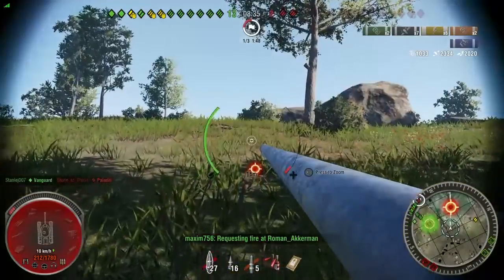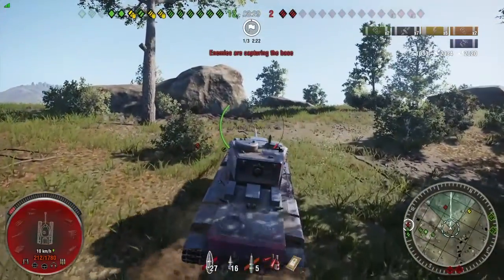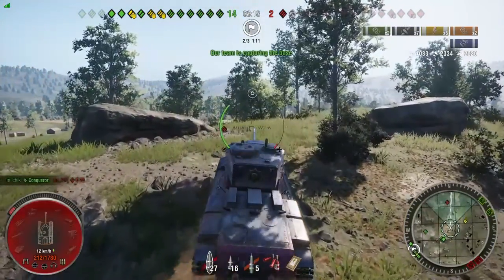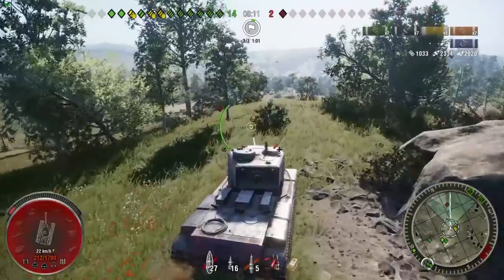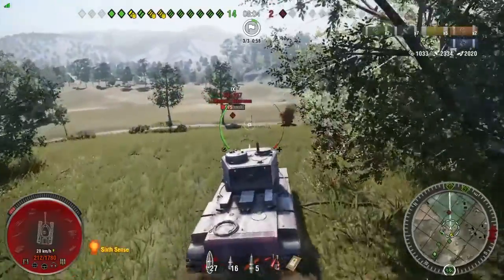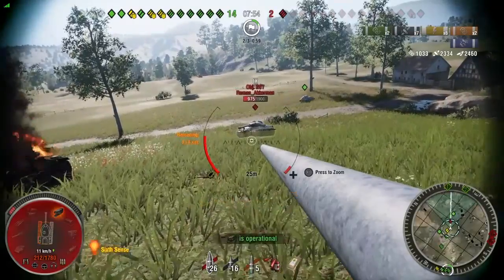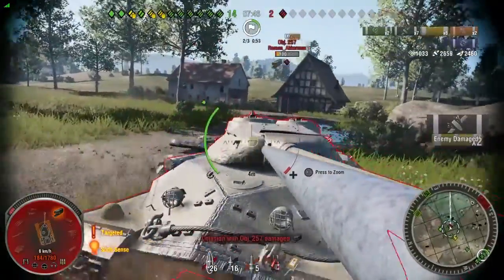I'm on 200 hit points, but there's a 257 and he's going to start driving towards Spandex. Now if you guys know me, you'll know I like to ram things. I'm on top of a hill, the 257's at the bottom of the hill, and I'm in a KV-5 — so you can all see where this is going. I don't care if I'm on 200 hit points, if I can ram something I'm going to ram it. I was super excited at this point. He's a light heavy tank, doesn't weigh much, and I'm going to get downhill on him — but he tracks me. So very sad. I'm going to get a little bit of a ram before picking up the kill with a cupola shot.